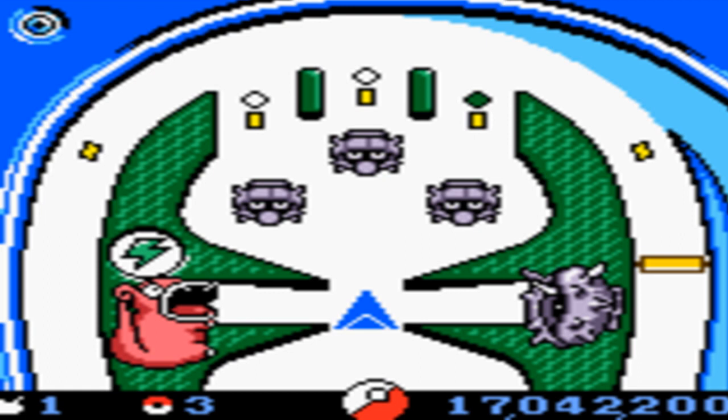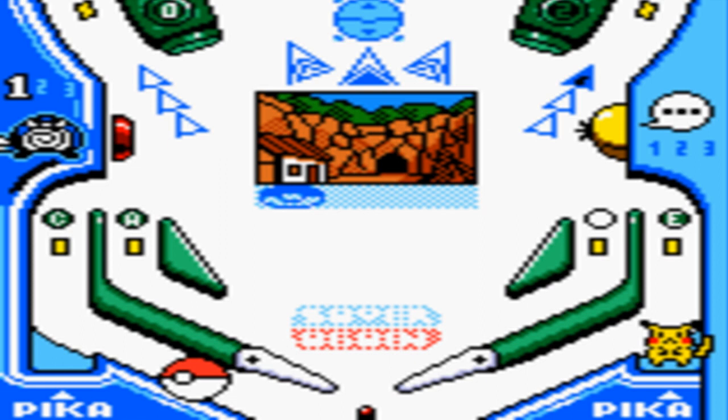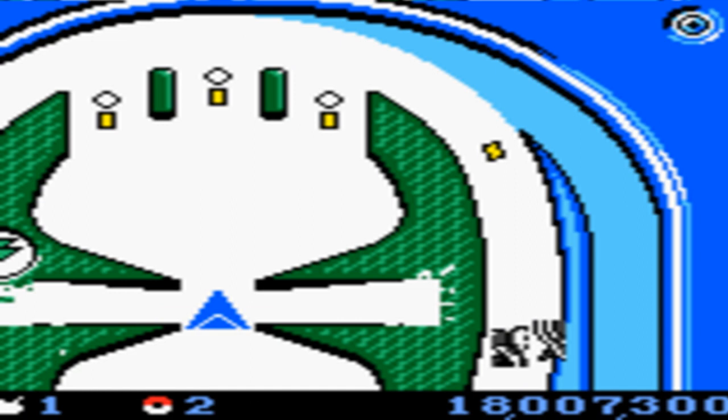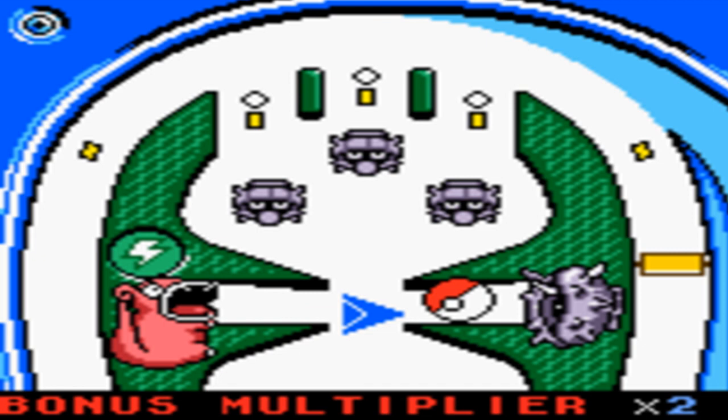The main reason the cartridge was huge is that it included a rumble pack built right into it. So when Pikachu buzzed your ball back, it would actually rumble the Game Boy Color and you'd be like, 'Oh man, it's like a real pinball thing!' Even though, not really.